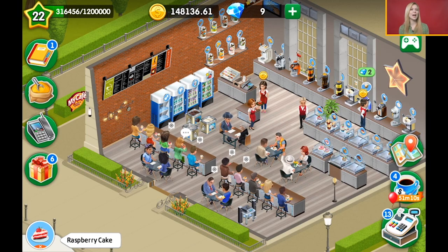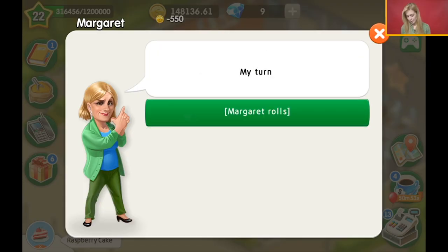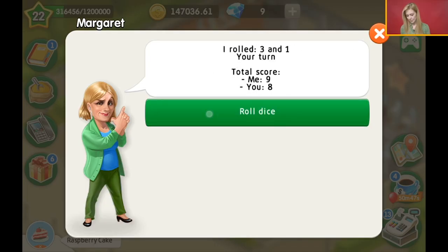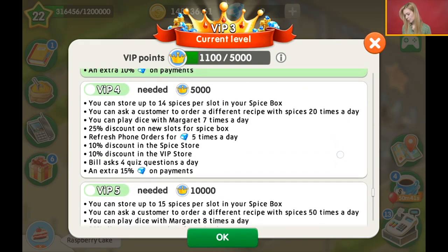If she doesn't do this, then probably you haven't fulfilled an order, or you haven't helped your customers, or you haven't bought something. Once you have, you can play dice with her. I have VIP level three, which is why I can play six times. The more VIP points you have, the higher level you have and the more times you can play with Margaret.